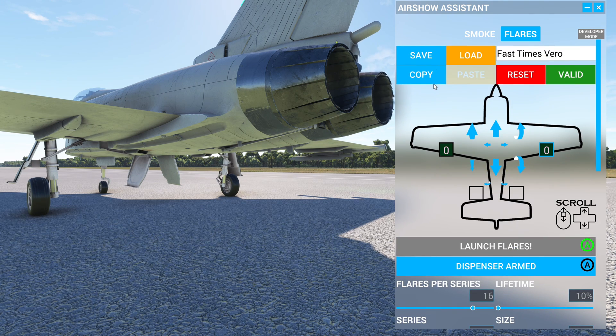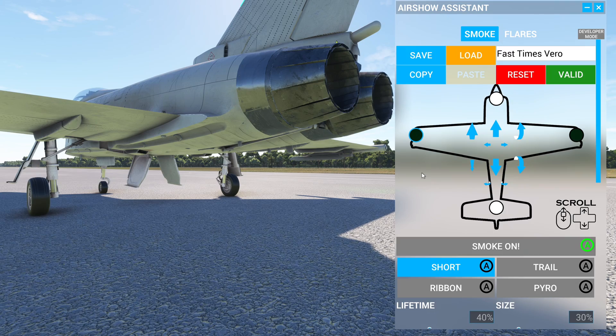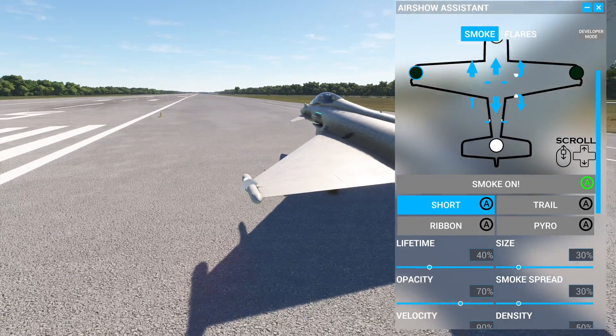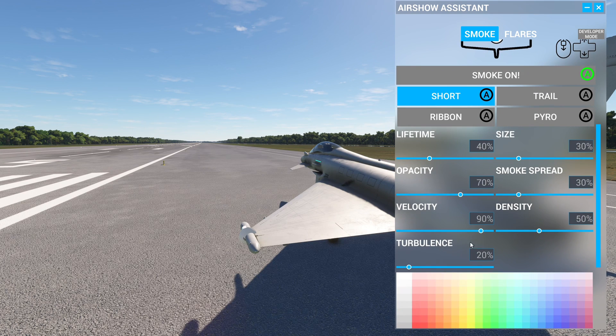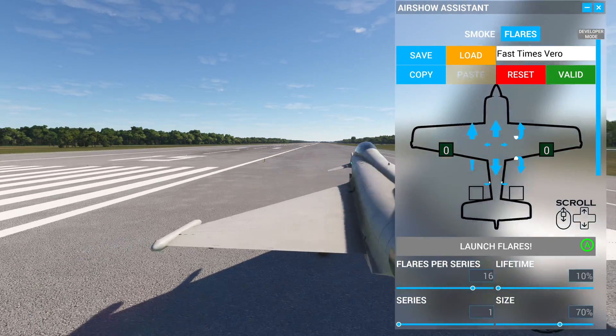Here's a great feature for smoke: if I've found the perfect parameters for one pod and I want the other wing to be exactly the same — same velocity, density, color — all I have to do is hit Copy on that pod, click the other one, and press Paste. It's beautiful. You only have to set up the location separately. That's very, very nice.